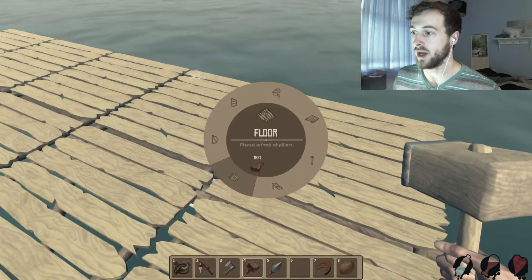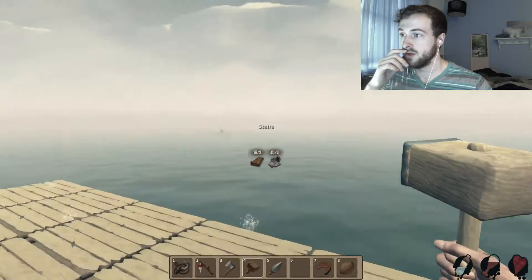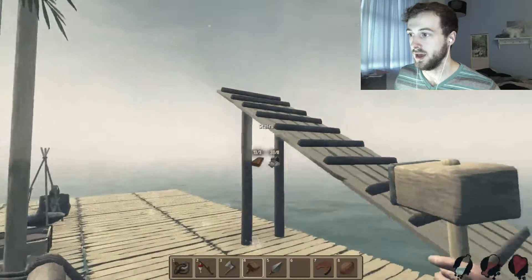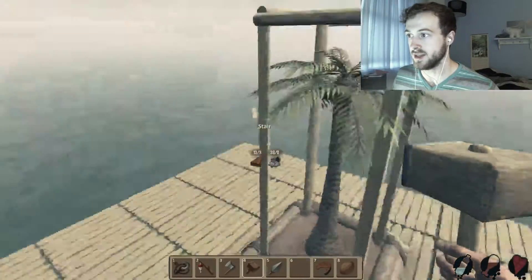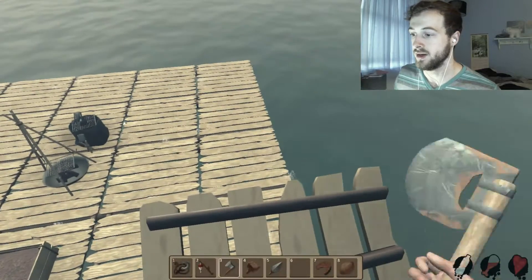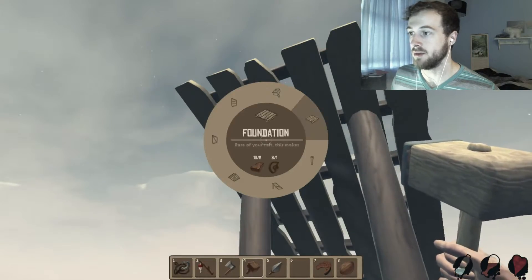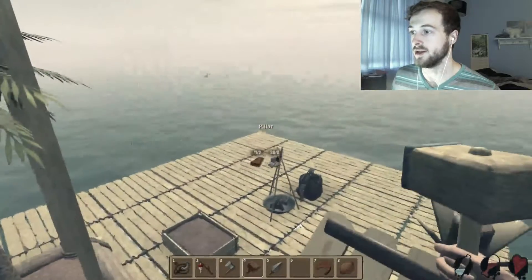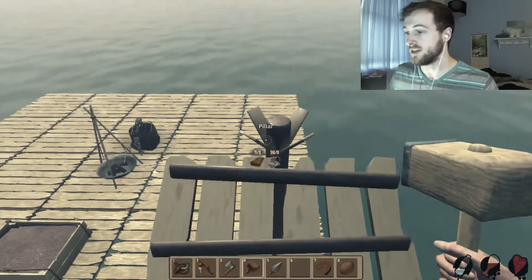Oh wow, okay — repair, stairs! I should probably make them going like that. Can I make stairs on top of stairs? No, guess not. How do I get above? I probably should have waited to make that. Wait, I know what I can do — a foundation. I need to build a pillar before I can do that. Now I can build a foundation and start making my second floor. This is gonna look great — like MTV is gonna fly someone out here to do an episode of Cribs. You'll see Captain Mark on his boat, all pimped out.